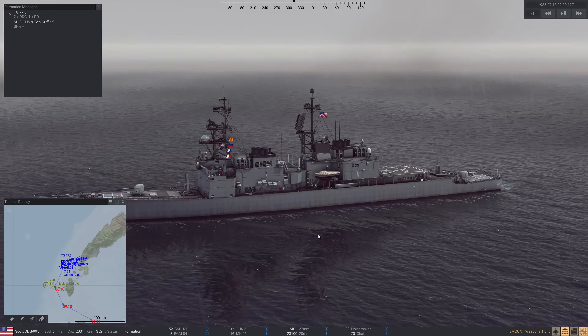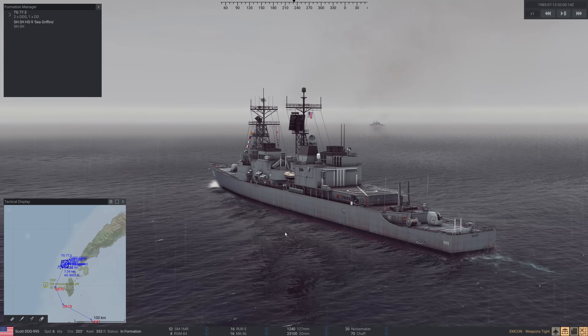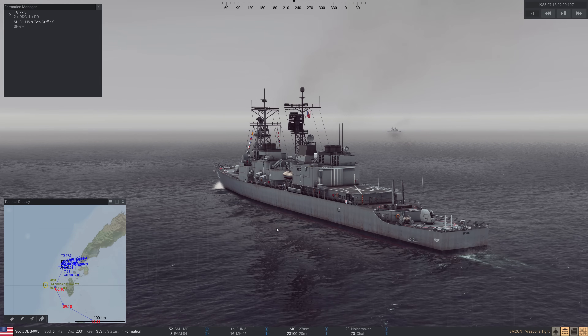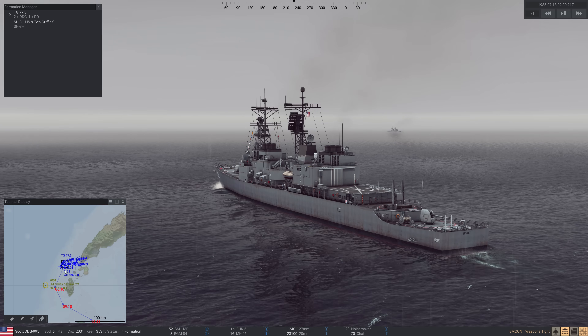Hey everyone, it's Rite1940 here. Today we're taking a look at Sea Power Naval Combat and the Missile Age. This is going to be a very direct tutorial on using your ASW helicopters. We're going to teach you how to find a submarine with the helicopters and what to do with the helicopters to kill the submarine.